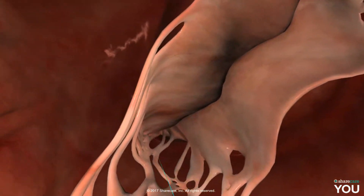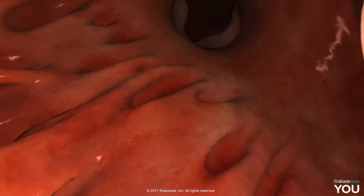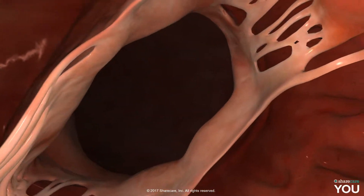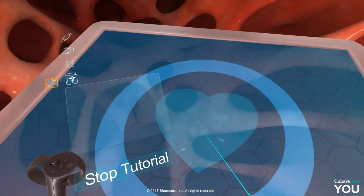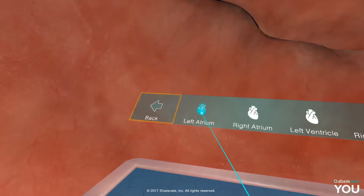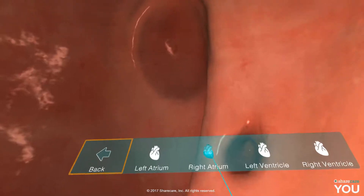This is a great tool for you guys — education-wise, students in school, teachers. Select the back button to return to the previous. Okay, so I can get to — oh look, we can get to the different parts of the heart: the left atrium, the right atrium.